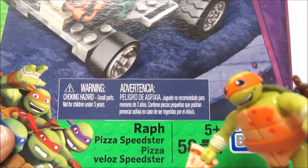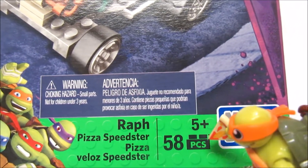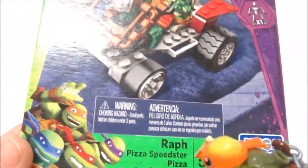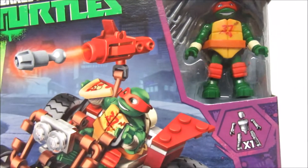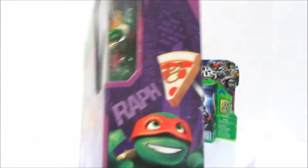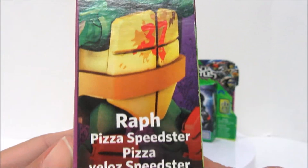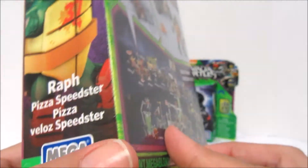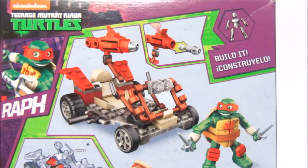Fifty-eight pieces! Mega Bloks. Ages five and up. There's us — me on top. Party dude. We got one figure. Look on the side. Pizza. Number 37. Raph Pizza Speedster.